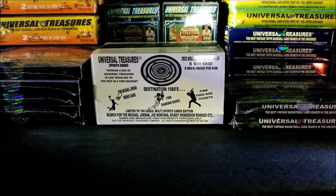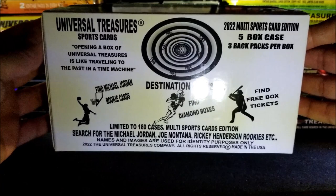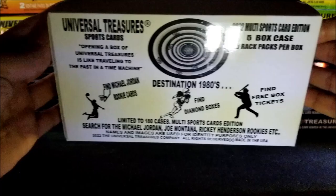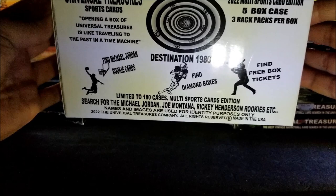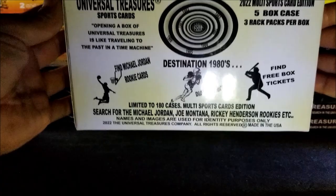Hey everybody, welcome to Pack Busters! I'm your host Dave, and we love opening packs at midnight. I just received the brand new 2022 multi sports box case from Time Machine Sports Cards. This is one beautiful case. It says 'Universal Treasure Sports Cards - opening a box of Universal Treasures is like traveling to the past in a time machine, destination 1980s, 2022 multi sports card edition.' Five box case, three rack packs per box. Find the Michael Jordan rookies, find diamond boxes, find free box tickets - that would be nice. Limited to 180 cases.